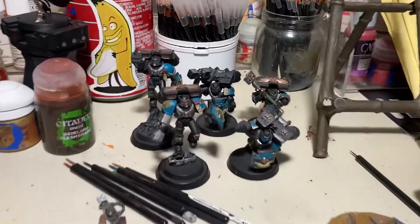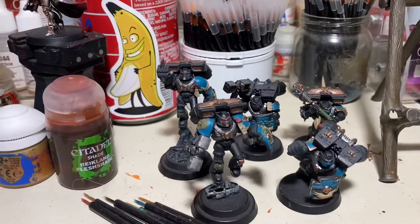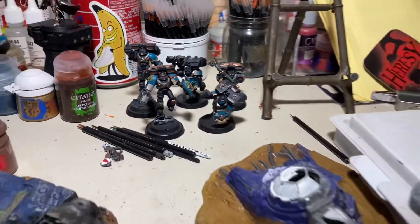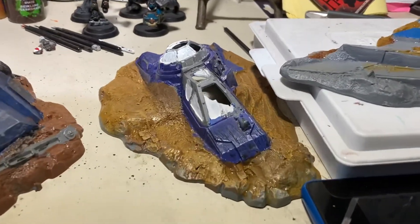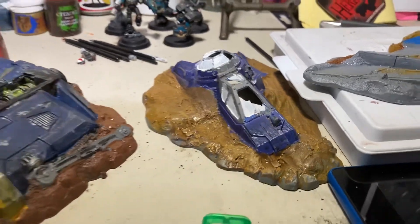Originally getting into the Slow Grow campaign, painting up new models for it was part of the reason I wanted to join — one of the reasons the campaign appealed to me. However, the Farseer brought this over: the crashed Aquila lander. If you watched the previous episode of the campaign, you saw this piece thrown in kind of haphazardly.